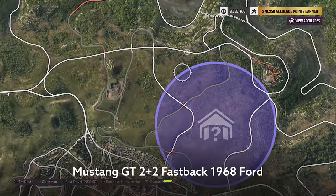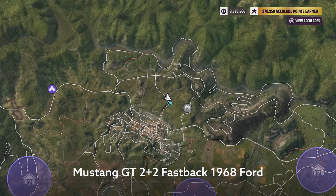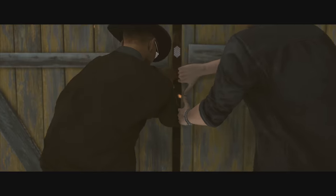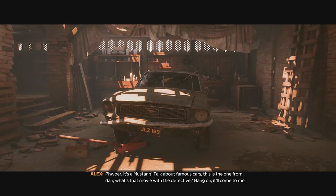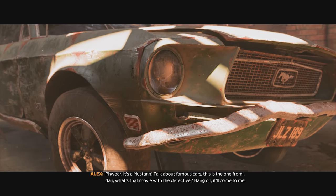Further east, and we're going to be looking for another seriously powerful engine. Once you head to this exact pinpoint location on the map, you should be opening up the doors to your brand new Mustang GT 2 plus 2 fastback. This car is absolutely iconic, especially if you're a fan of a pair of detectives on TV.